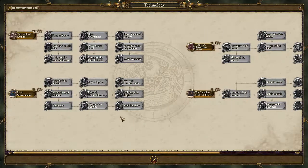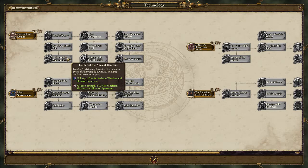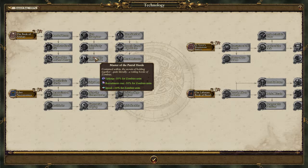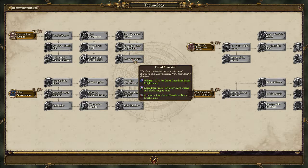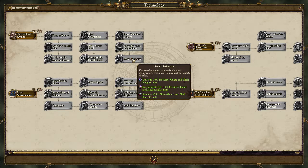Over here we have books related to really terrible units — Skeletons and Zombies — keep cost minus 50% for Zombies, that's pretty wild. That means you can pull massive amounts of Zombies out of the ground with recruitment costs minus 50%, and support them with a couple of cavalry and just do a classic Hammer and Anvil.